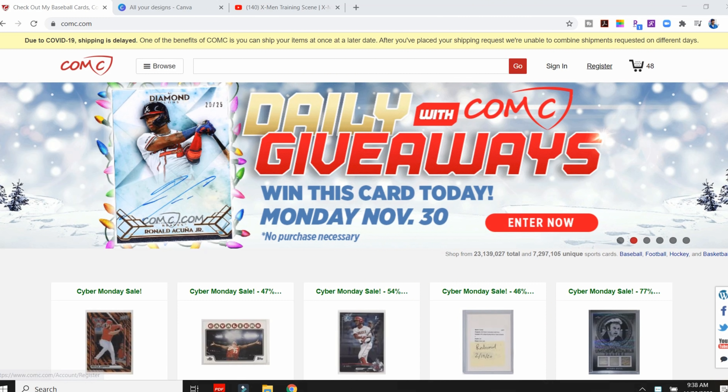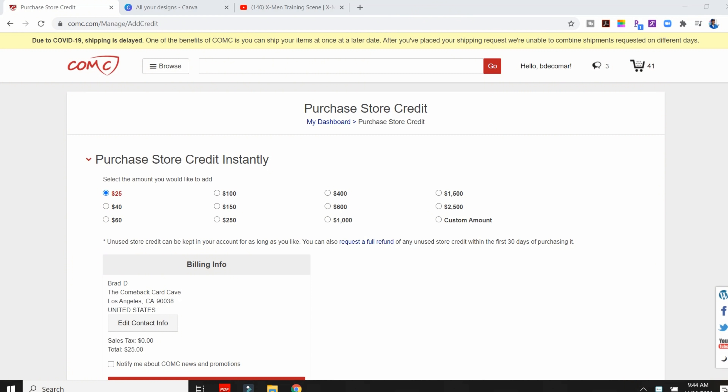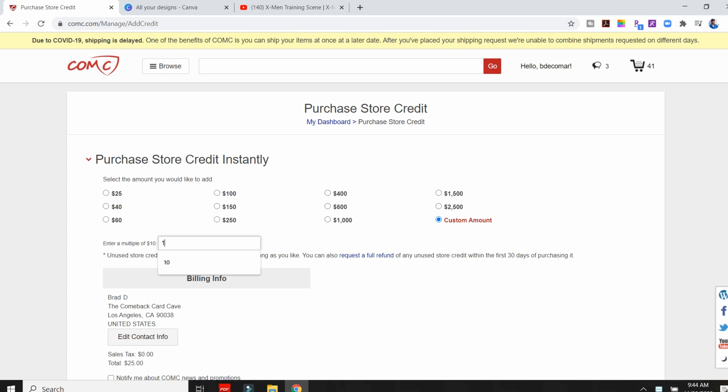The first thing to do is go to COMC.com and create your free account. The next step is to buy store credit — you don't have to buy a lot, maybe just $10 or $20 at first. When you pay for your store credit you will be taxed, and that way when you buy cards on the website you won't be taxed again because you're already prepaying that tax.